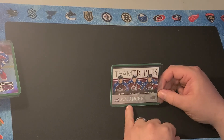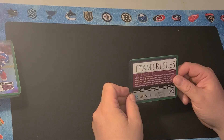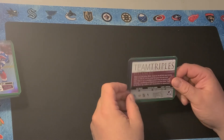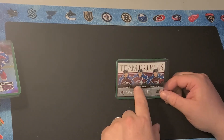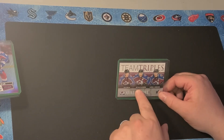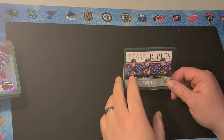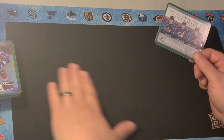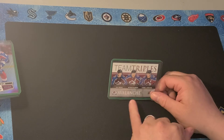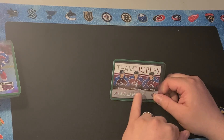This is a Team Triples card and this was from 2019-20, so it's his rookie year. These were a special blaster box exclusive — not even all blaster boxes, just these special ones. I'm pretty sure they were available in the States too, but some said they were only available in Canada. What's pretty cool is it's got Cale Makar, Nathan McKinnon, and Landeskog on it — so that's pretty cool.